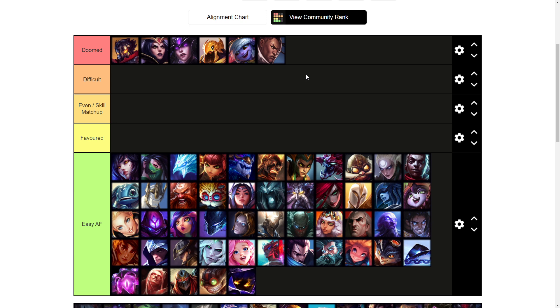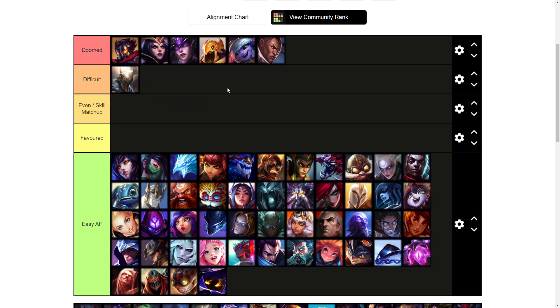Next up we're going into the difficult tier, starting with Pantheon. Just like top lane, Pantheon has a lot of burst damage and has an execute on his Q, so it's very hard to pressure him in lane. If you try to walk up and trade with him he'll just out-trade you and it's going to feel really bad early on.